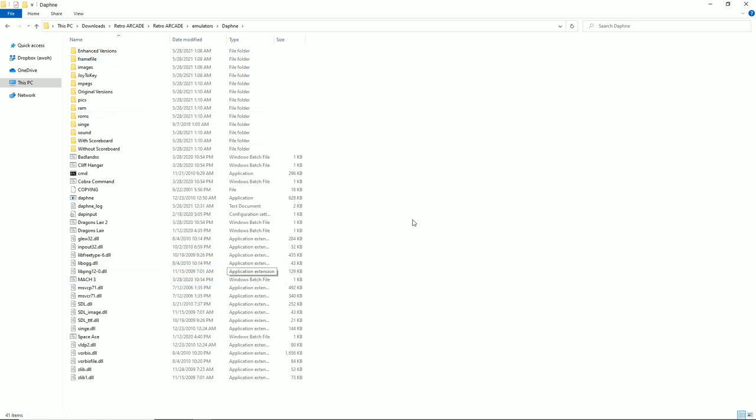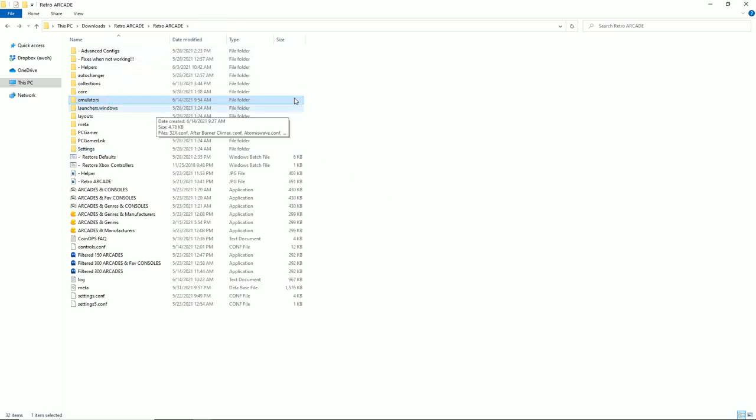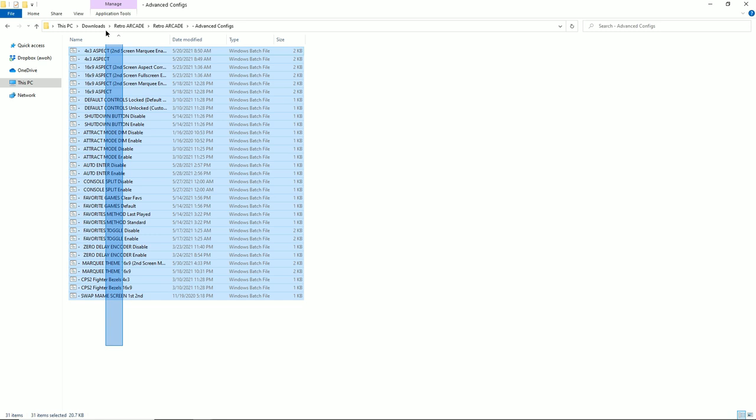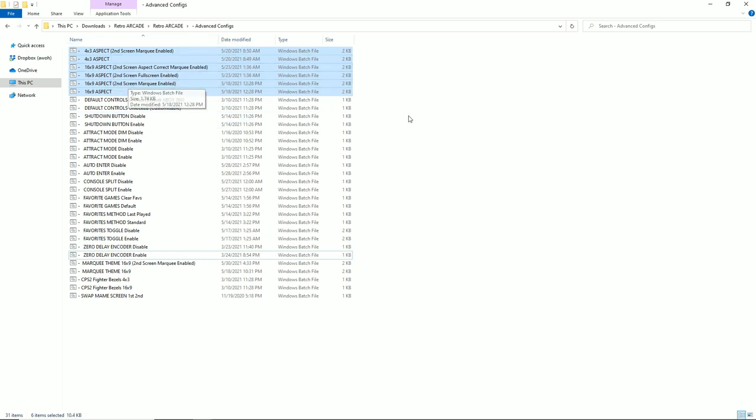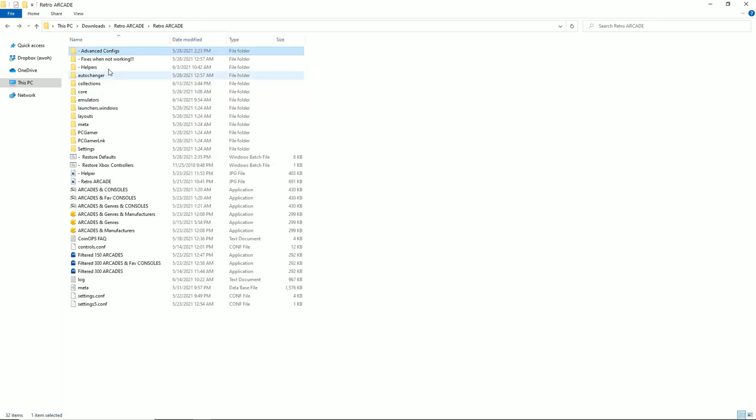That's what I love about this — plug and play. All these emulators and batch files are all set up for you with advanced configurations: clear your favorites, turn favorites on and off, set up a zero-delay arcade stick, reset your controls if you mess them up, change the aspect ratios. A lot of you have a second screen or use different resolutions — you don't want it stretched or you do — or you're using a different type of monitor. You can do all that with a click of a button versus figuring it out on your own. Plug and play, easy to use, beautiful build.